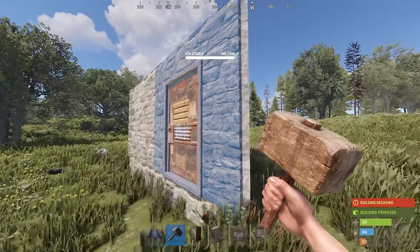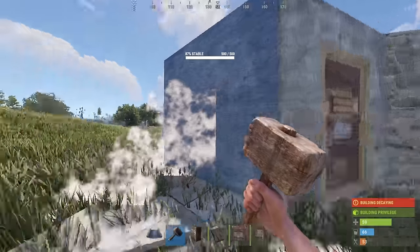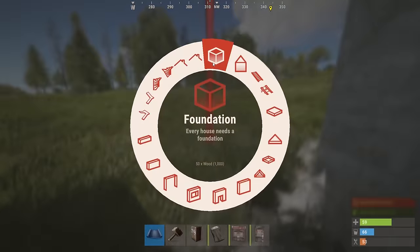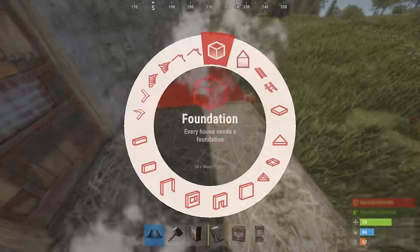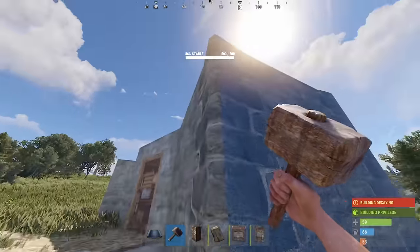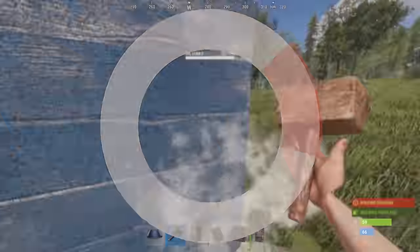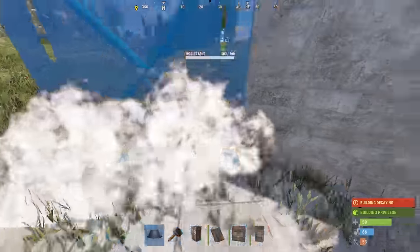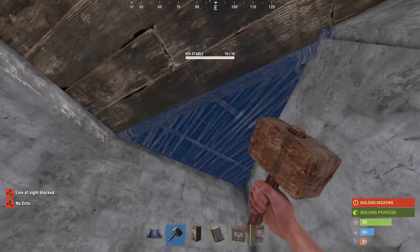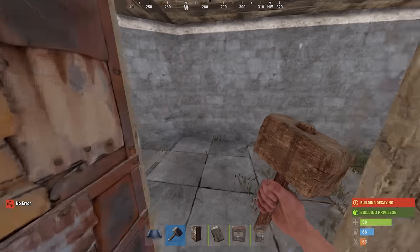With this now acting as our front door, we've got to work on the rest of the base. We're going to place a triangle here to the left of the entrance, and that's going to get closed up as our furnace room. Then we're going to place two squares and a triangle here. This last triangle is going to act as part of our honeycomb and it's going to be a locker spot.